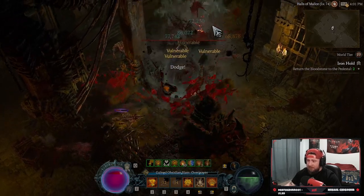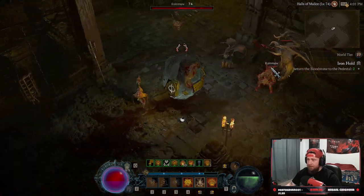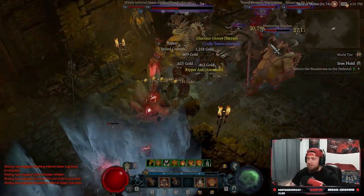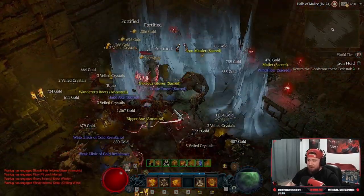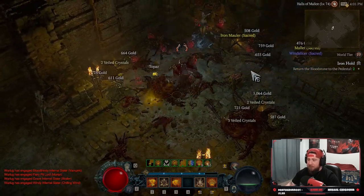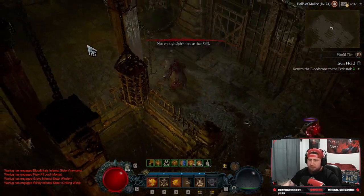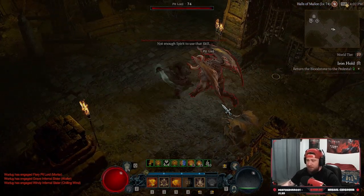Rush up, go through the door — first set of elites. Look at this, look at all these elites! Stupid amounts of XP. Now we're gonna go down, we're gonna turn left. I don't think we need to go right for anything... actually we do, because we got to fight the boss — we gotta get the bloodstone for the boss.